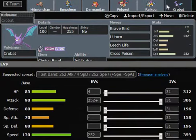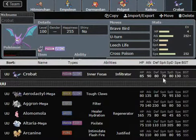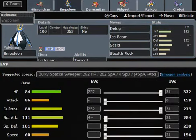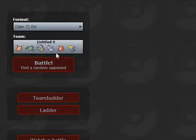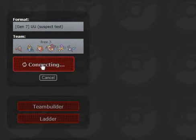Our last Pokemon is Choice Band Crobat. You can see some momentum going around with Pidgeot, Darmanitan, Raikou, and now Crobat - all these U-Turners and Volt Switchers doing a ton of damage, especially with Choice Specs and Choice Band. Crobat is still a very good switch-in. Leech Life is boosted on it, which is nice. So let's get into the match and see what we've got.